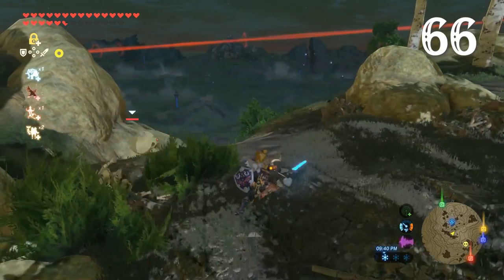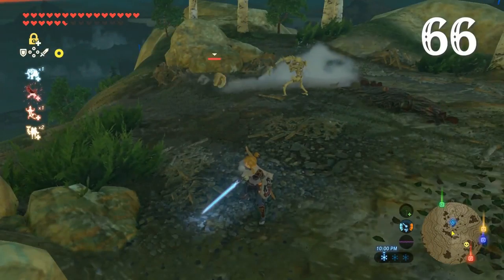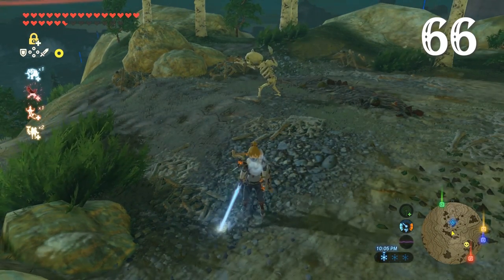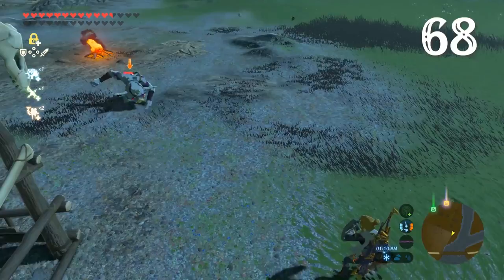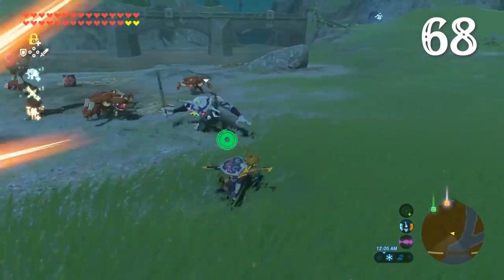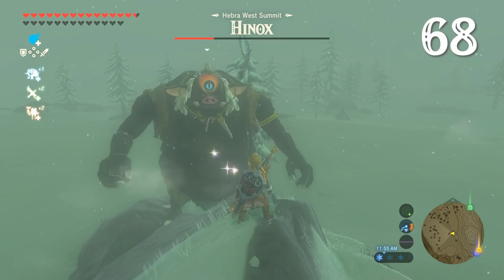When it comes to Stal Bokoblins, Stal Moblins and Stal Lizalfos, knocking these creatures of the night to pieces isn't enough to finish them off — you also need to destroy their skulls, otherwise they'll put themselves back together. They can even mix and match parts. If there are no weapons nearby, enemies will scrounge around for anything they can use: rocks, explosive barrels, tree branches, trees, buried explosive barrels — you get the idea.